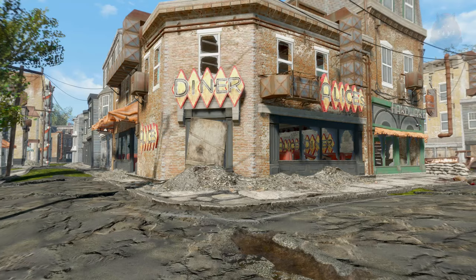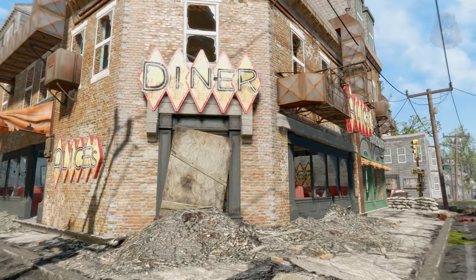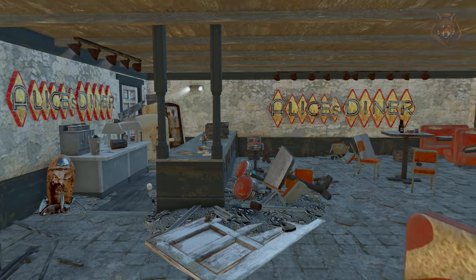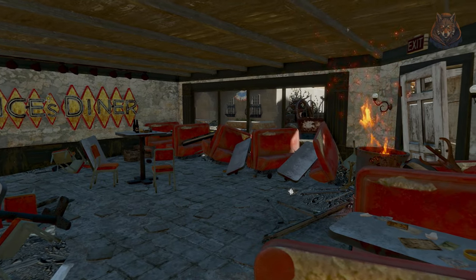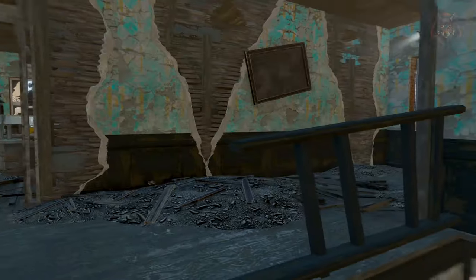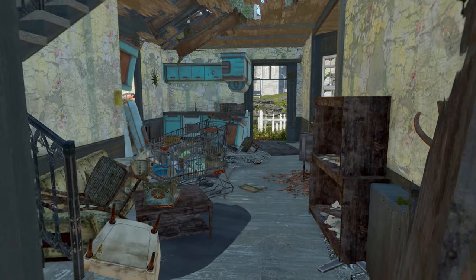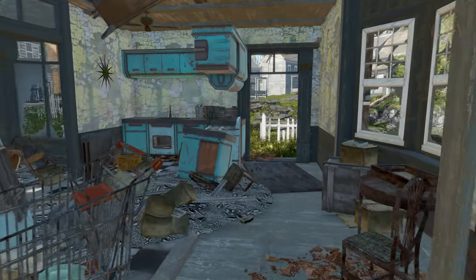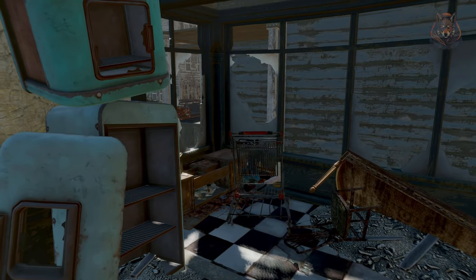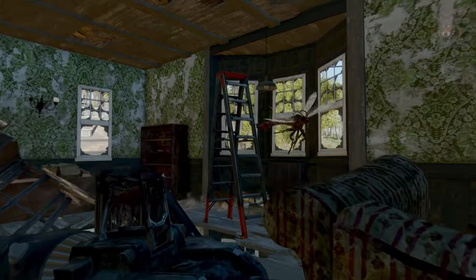Beantown Interiors is another mod that aims to add more exteriors and interiors to the world, making more buildings explorable and having fewer boarded up windows in towns. It adds over 80 new locations to the game including 4 in Beaver Creek, 2 in Bradburton, 5 in Charleston, 9 in Cambridge, 3 in the Cambridge Crater, 1 in Chestnut Hilleck Reservoir, 20 in Concord, 6 in East Boston, 7 in Forest Grove Marsh, 1 in Hyde Park, 5 in Jamaica Plains, 1 in Lexington, 1 in Medford, 4 in Nahant, 1 in Nuka Station in Nuka World, 4 in Salem, 6 in South Boston, and 4 in Quincy Ruins.